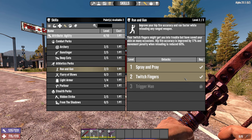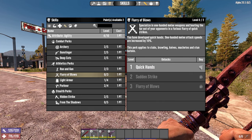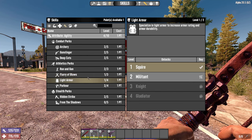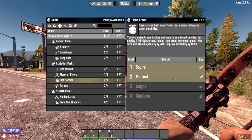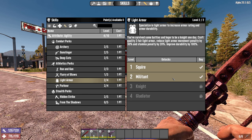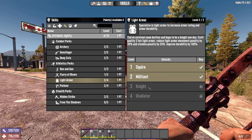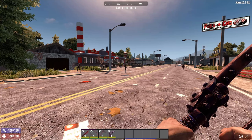With our last two points, we're going to put one into flurry of blows — you'll attack 10% faster, which just helps a little. We're also going to go into light armor 2, which lets us craft quality 3 light armor, reduces armor penalty, stamina penalty, and improves durability. You could actually skip this and put points into something else, such as from the shadows, which is also helpful.